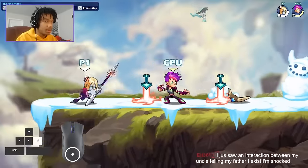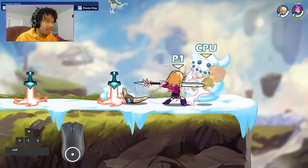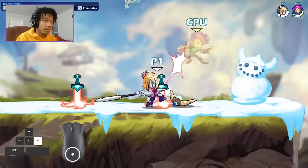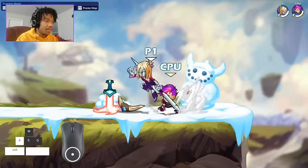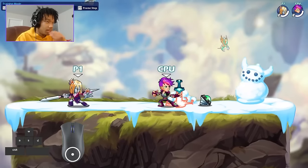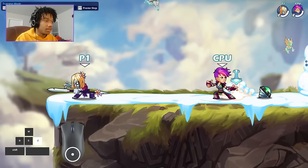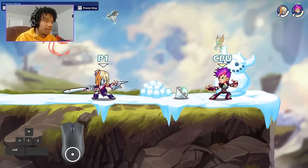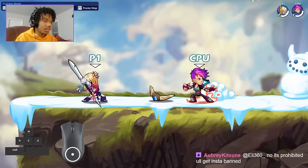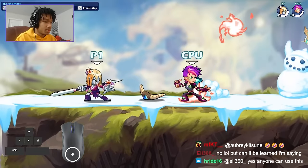There's an easier way to do it — someone messaged me saying instead of doing the thing where you dash by holding down and then buffer it super fast, you can basically buffer it then dash. So you do side light, hold it down, then do the sig again in between that buffer, then go for the dash. All together it's like that without having to do any of the weird dash in between. This way also allows you to do it off of end light without having to hold up.